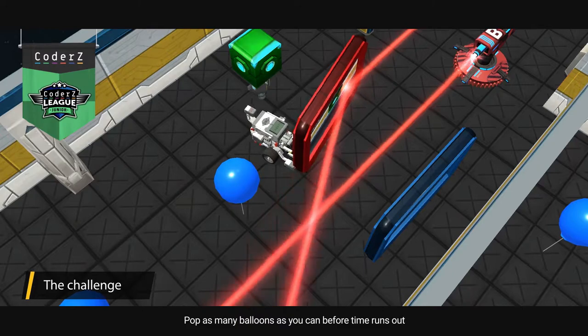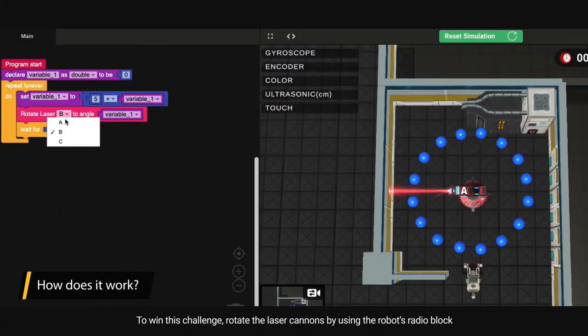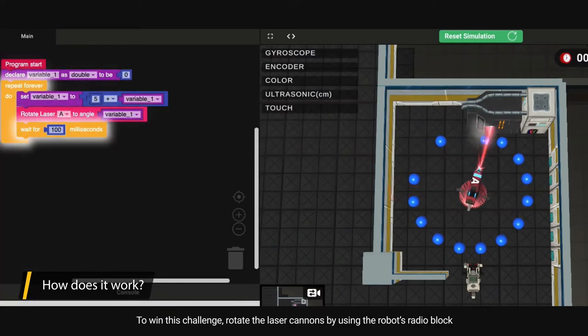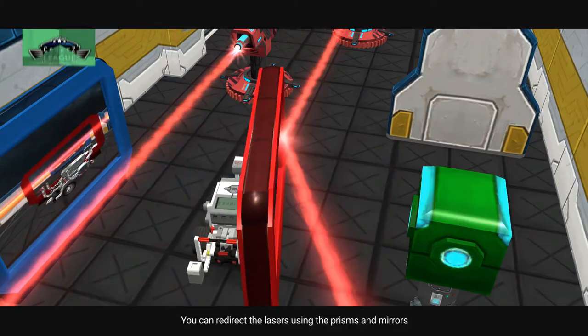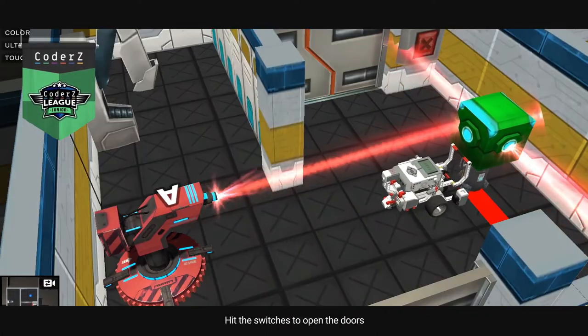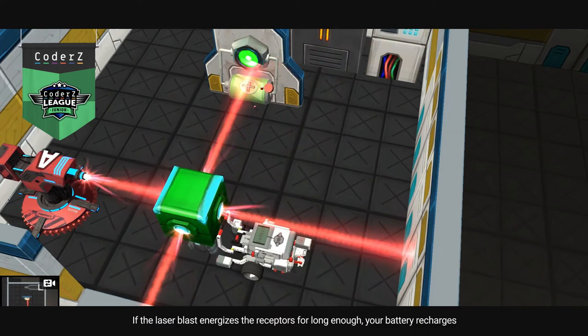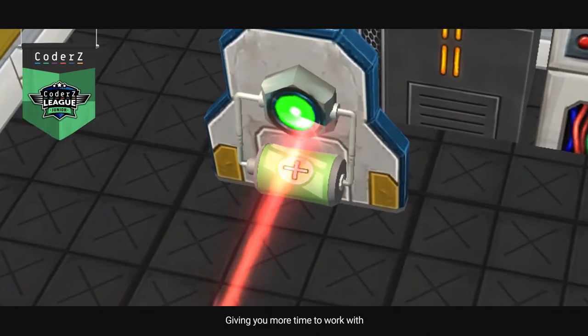To win this challenge, rotate the laser cannons by using the robot's radio block. You can redirect the lasers using the prisms and mirrors. Hit the switches to open the doors. If the laser blast energizes the receptors for long enough, your battery recharges, giving you more time to work with.